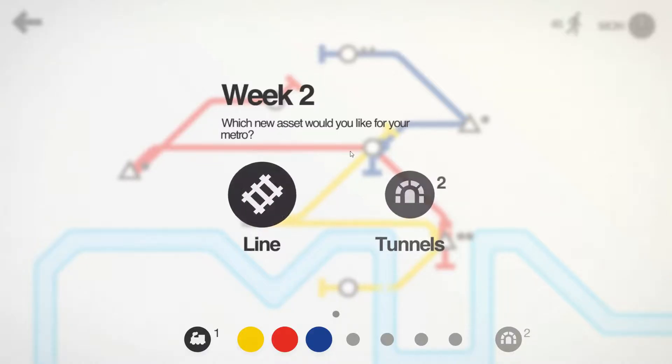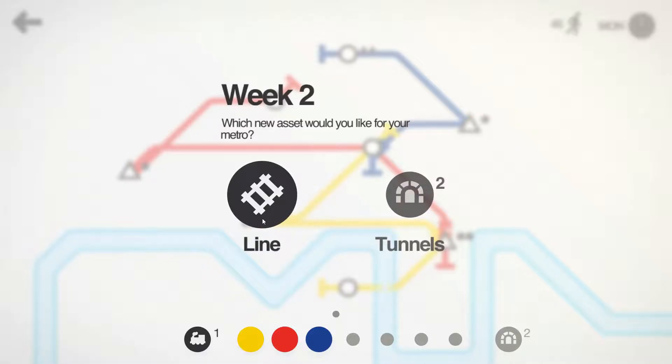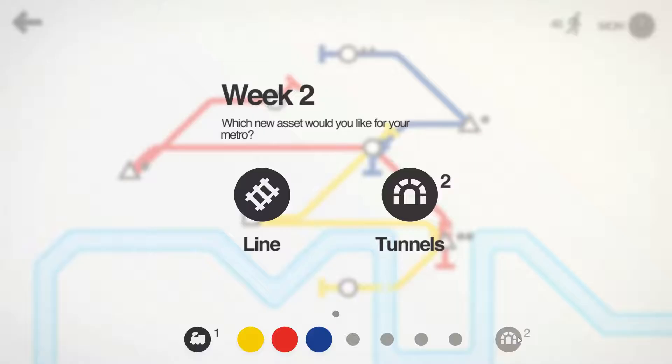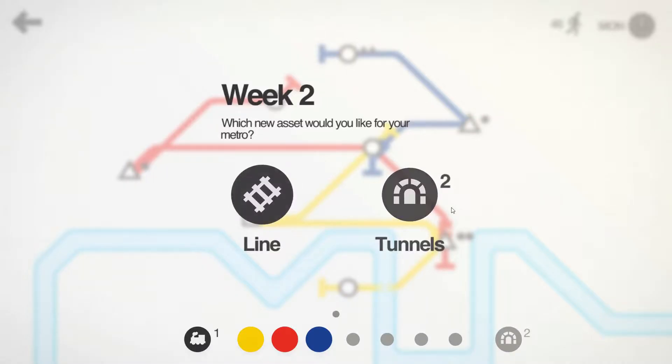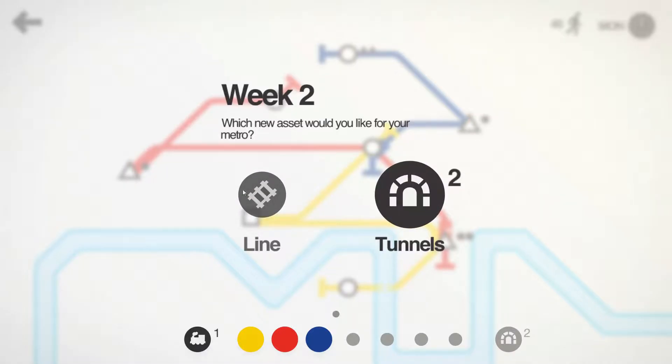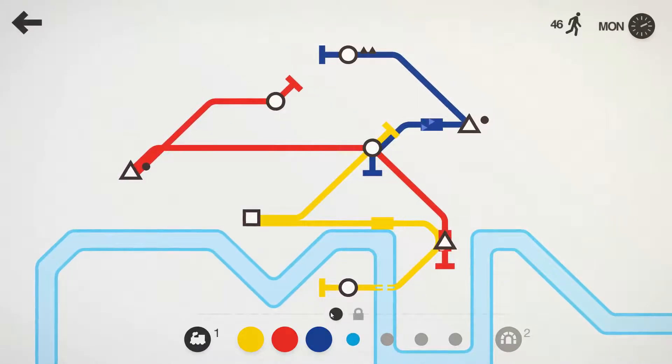We're going to get a locomotive for doing that, and then we get a choice. You almost always — I think always — get a locomotive, but then you get a choice of what else you want: do you want two more tunnels or do you want another line? Well, we already have two tunnels left so we don't necessarily need that right now, and I know they'll come up again later. I'm not sure if there's a sequence to it — I believe it's mostly random. I'm going to choose a new line; I think that's the way to go.